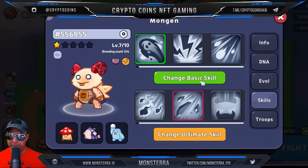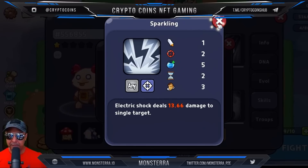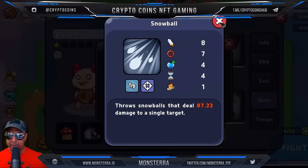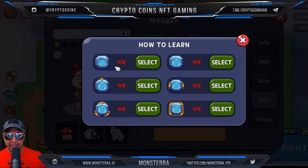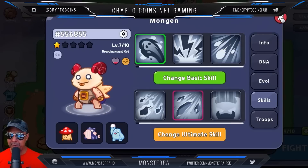These are our skills — the throwing, the lightning, the snowballs and all that. You can change your basic skills right here but you're going to need special items to do it. Say I want to change to shock damage at 13 instead of 34 — I'd need those items and I don't have any. So when I get some I can change my skills, but until then we'll close out.